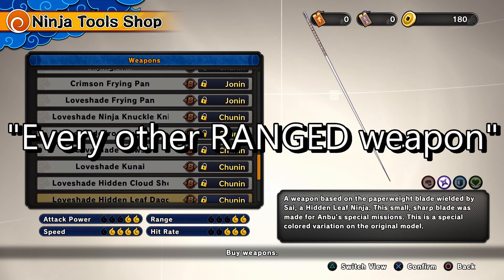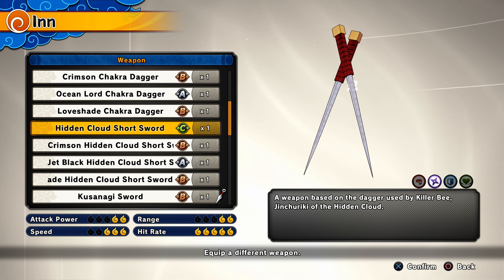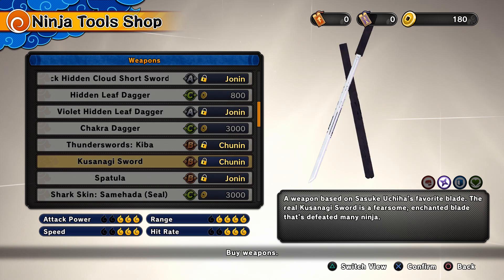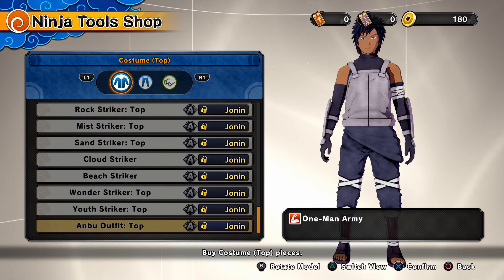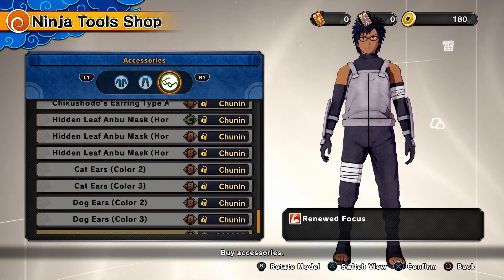Every other weapon is just recolors, except for the Hidden Cloud Shortsword, which in my opinion aren't that bad. The only reason I can see why someone would want to become a Jonin is if you're a defense type that wants to use Samehada, you want the Jonin-only clothes — which include the Leaf Village's standard Anbu uniform — or you just want to become the highest rank attainable in the game.